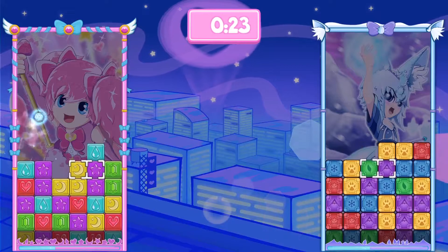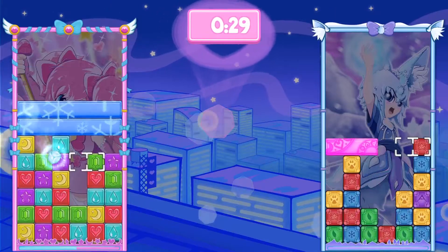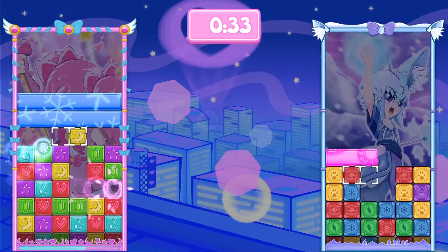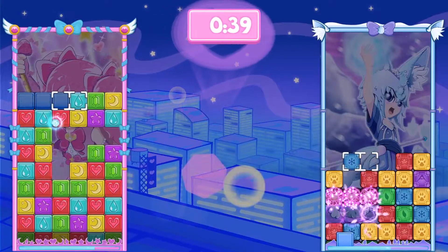You're actually battling against the other Swapets, because as you make matches of four or more, combos, and matches as the result of other matches, you send over these attack blocks. Attack blocks can't be swapped — to get rid of them you have to make a match touching them, and then they get converted to blocks that you can use.